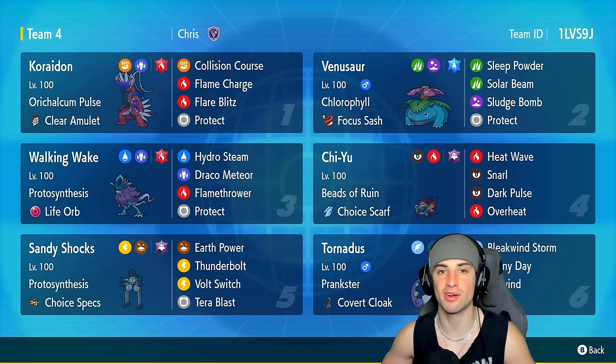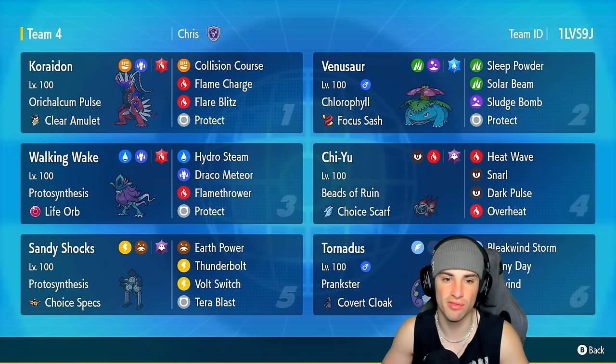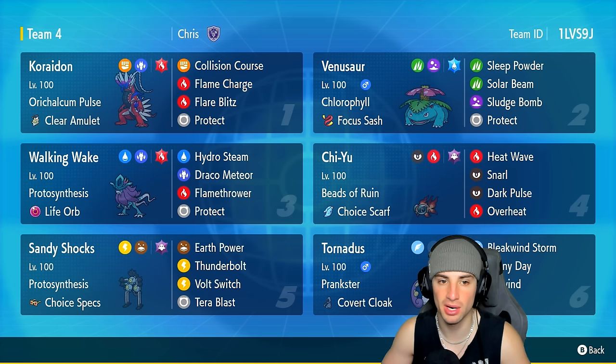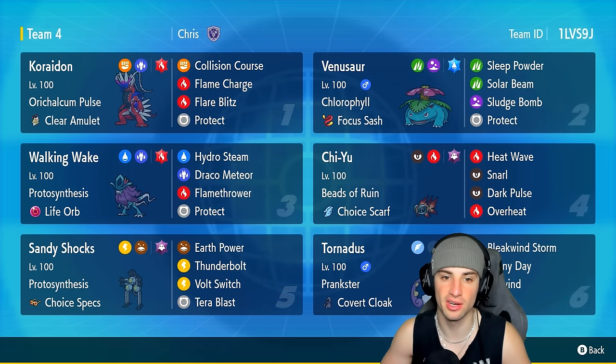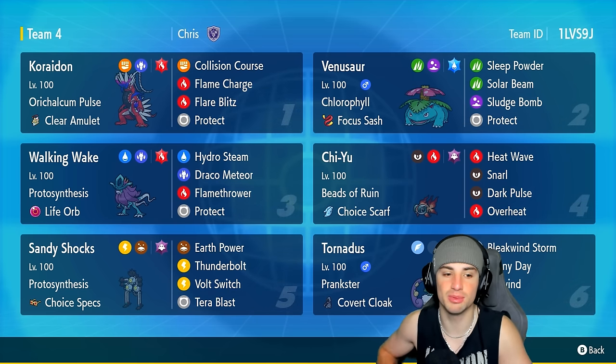Let's talk about Koraidon, our restricted Pokémon. With Orichalcum Pulse and a Clear Amulet as item, it's running Collision Course, Flame Charge, Flare Blitz, and Protect — which I believe to be the best moveset for this Pokémon. It really pairs up well, especially with the Fire Tera type, helping to do big-time damage and get the speed boost.